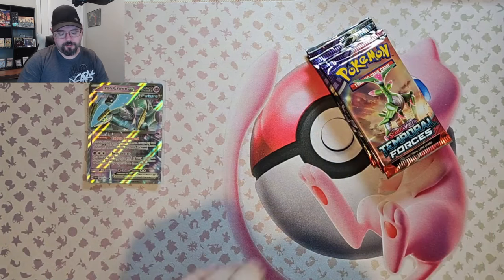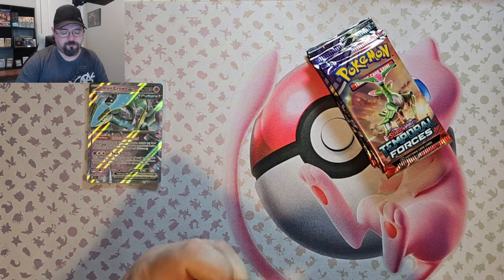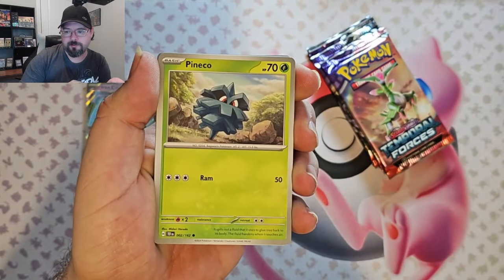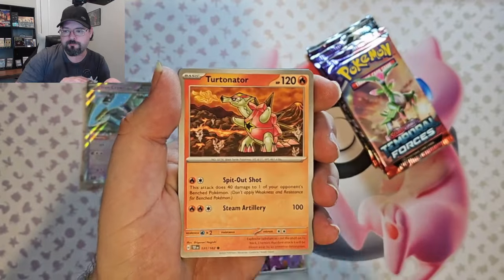You can win a PS9 Charizard from the Ultra Premium Collection, a Bombing Run Hyper Foil from Star Wars Unlimited, or Parallel Lives from the Enchanting Tales Magic: The Gathering.